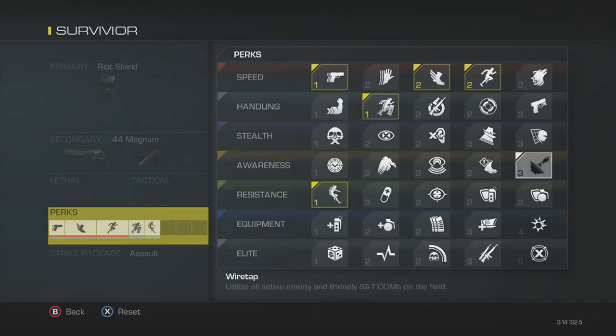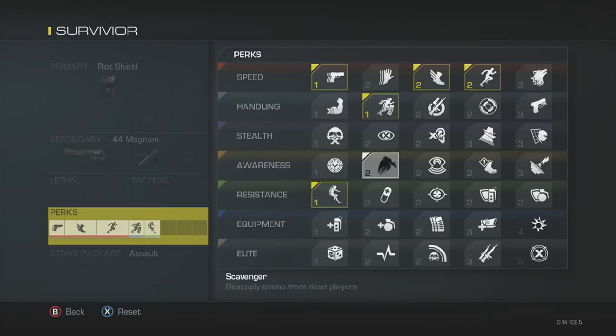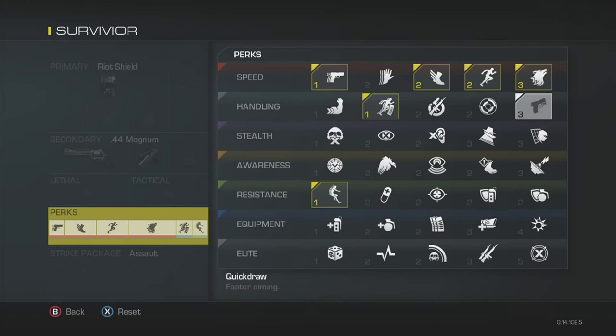Yeah, don't put quick draw. You can put overkill if you want the riot shield and the golden knife. Let's see what else we have... Takedown? No. You can just leave it or put a random perk. Actually, you can leave quick draw — or you can put stalker. I think you should put stalker. So: ready up, agility, marathon, stalker, on the go, and realism.